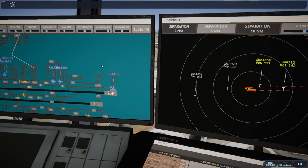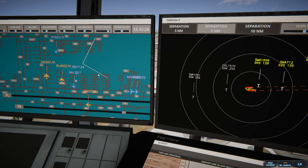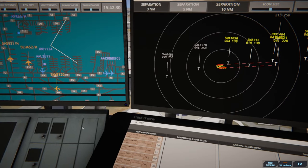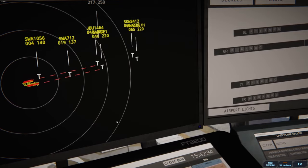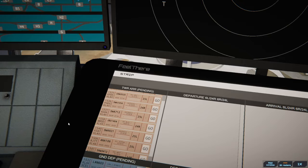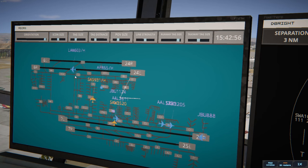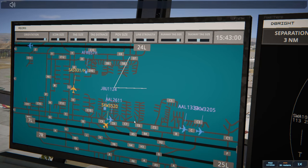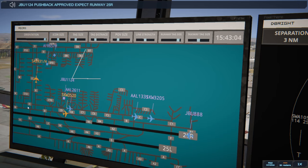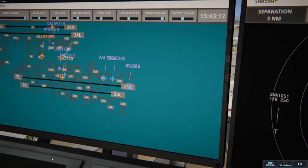JetBlue 1464 on final 24 Right. Southwest 921 on final 25 Left. JetBlue 1464 runway 24 Right clear to land. Southwest 921 runway 25 Left clear to land. JetBlue 1124 pushback approved, expect runway 25 Right. JetBlue 888 runway 25 Right cleared for takeoff, upon reaching altitude 1,000 contact departure. SkyWest 3205 runway 25 Right lineup and wait.